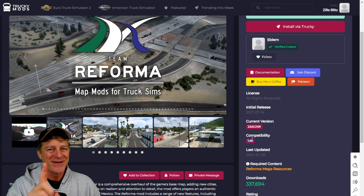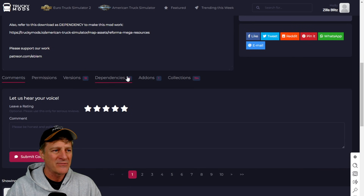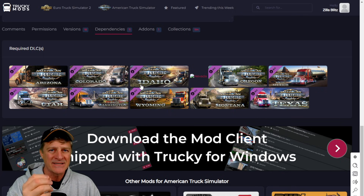But don't click that download yet — there's one other thing we need to check. The Mexico mod uses a lot of resources from the DLCs in American Truck Simulator, so there are some dependencies you have to make sure you have. They're listed here under the dependencies tag. If I click on that, it's going to show me the DLCs I need in order to run Mexico. You might be wondering why you'd need Idaho to run Mexico. Well, when SCS adds a new state as a DLC, they add a lot of resources, and Team Reforma uses those resources down in Mexico. If you don't have them, it's going to look weird, things aren't going to work right, it's going to break. You need most of the DLCs — it looks like you don't need Oklahoma and Kansas — but you do want to check. If you don't have them, this just won't work.